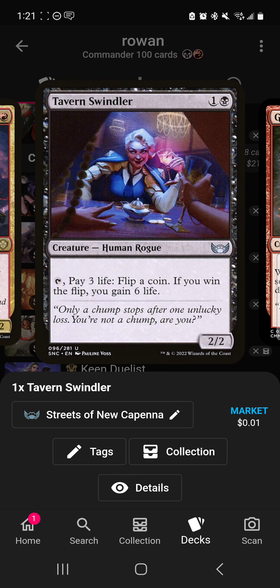Storm Fizz Crusader — pay one life, draw a card. Tavern Swindler is a 50/50 shot every two turns: first turn you lose three life, you lose the flip, you're down three life. Next turn you lose three life, you win the flip, you're up six life — you went neutral, but your spells cost three less each turn.